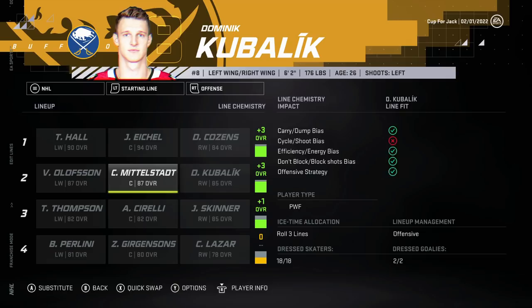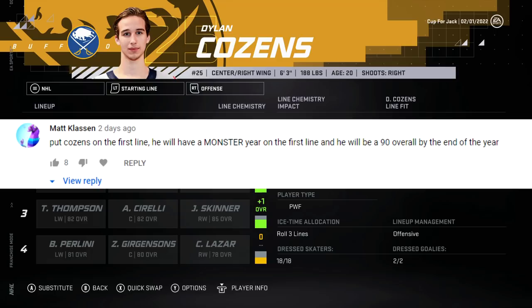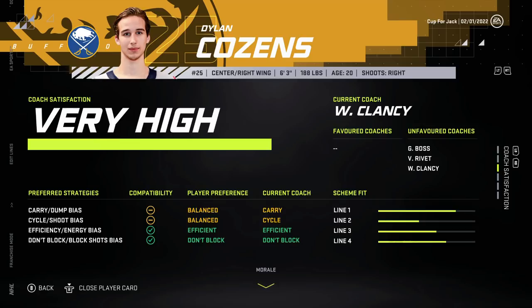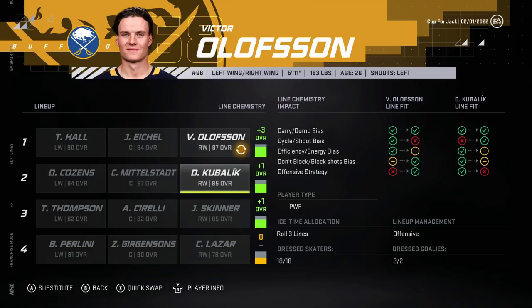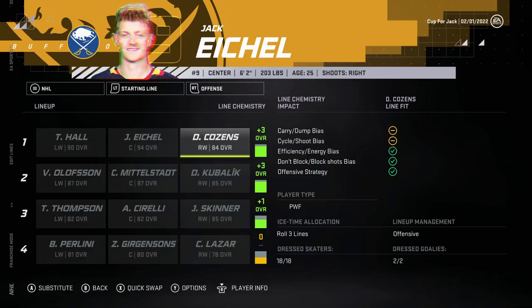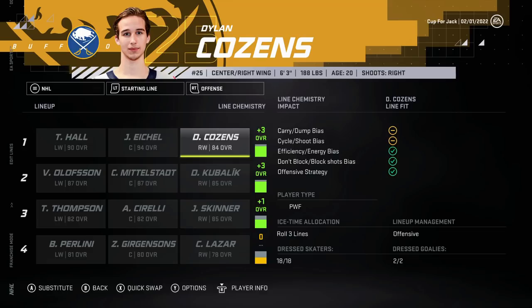I've done some pre-scouting, looked at all the comments, and came up with this master plan. Matt Klassen says put Cousins on the first line and he will have a monster year, he'll be a 90 by the end of the year. I don't think he's going to jump 6 overall in the next 32 games, but he fits well on the first line. It gives this line a plus 3, which originally was only a plus 1 with Victor Olofsson. So I made this simple change of throwing Dylan Cousins up here, chucking Olofsson down to the second line, and boom - both of these lines are now a plus 3. Our big dogs also get a plus 3, which is really the most important thing.